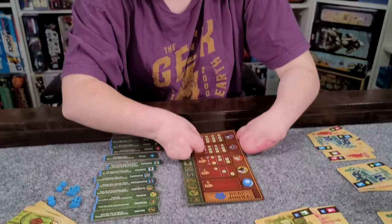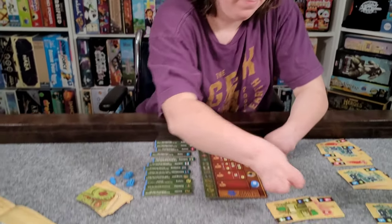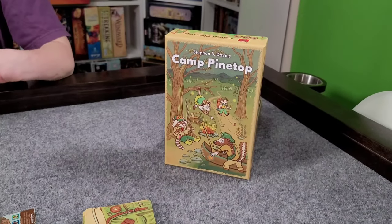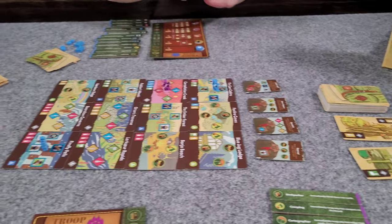So on your turn you can either draw cards, move meeples on the map, put new meeples on the map, or attempt to achieve a patch if you have the cards you need in hand. The game ends when one player has achieved all the patches and promotions needed to make it to the badger rank. Should we give it a try? Yeah, let's get to it. We're going to jump into our vlog of Camp Pinetop and we'll see you guys in a second.